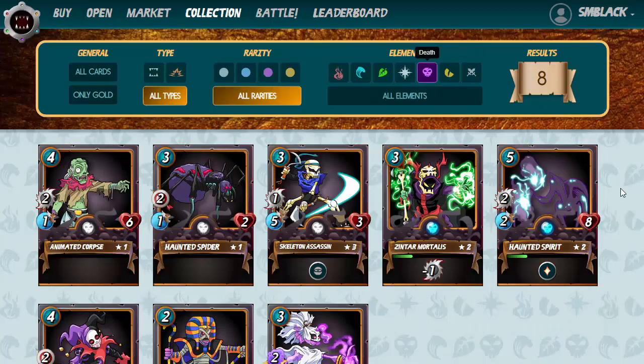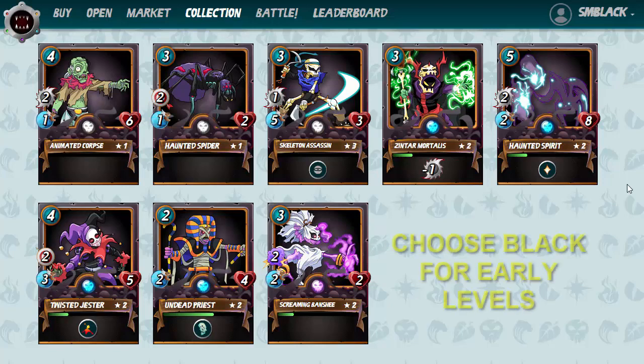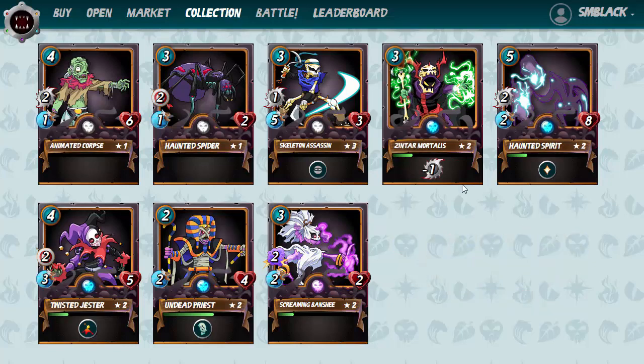Black is probably the best team to get started with in the lower levels — it's definitely overpowered. As you get into the higher levels it's not quite as competitive as some of the other teams, but if you want to get started and grind out ten packs every season, black is definitely where you want to begin. I've only got one epic card in here; there are a few rares but they're fairly cheap, and the commons are reasonably cheap as well. Let's go have a look at some of the other Steam Monsters splinters.